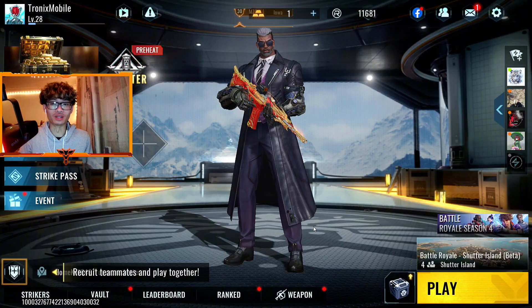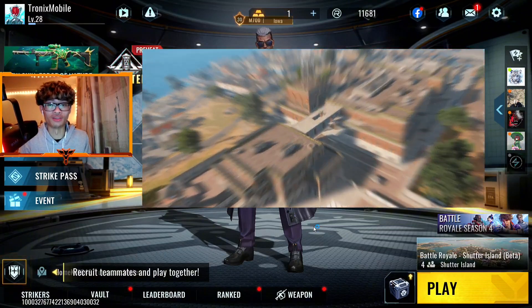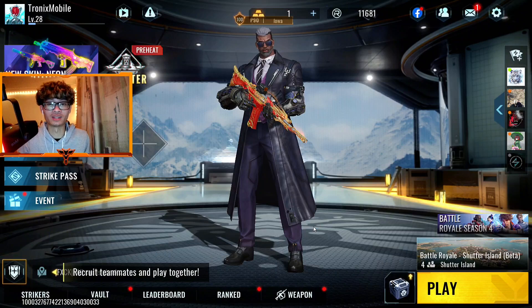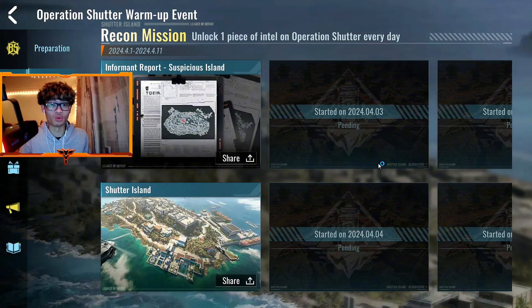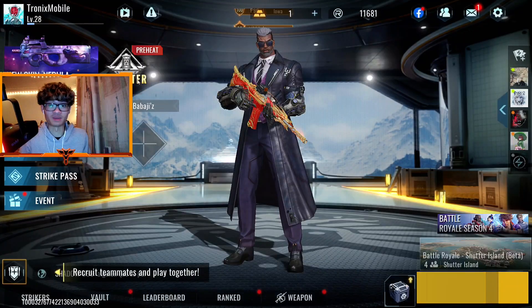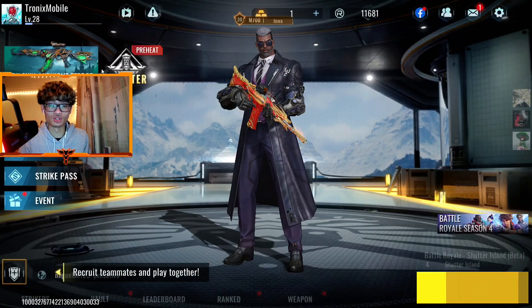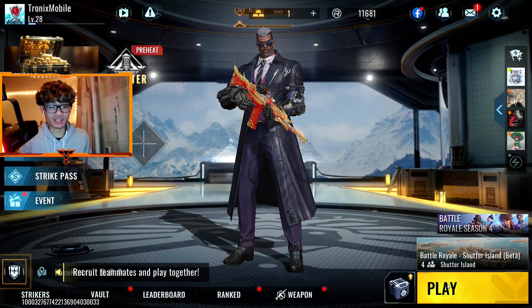What's up guys, SharnX here back with a brand new Bloodstrike video. Today we are showcasing some Shutter Island gameplay, the brand new map released on the PC version of Bloodstrike. It's only available for the next 2 days — it was available for 3 but I'm a little late. The mobile version is coming out in 8 days, April 11th I believe. The Battle Pass is also ending in 11 days, so make sure you level it up. Let's jump right into some Shutter Island gameplay.